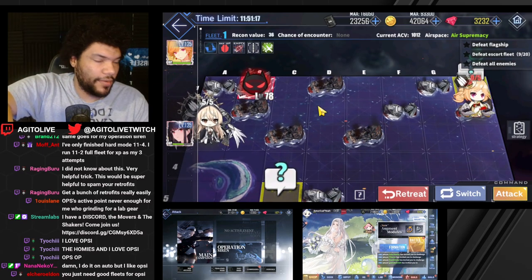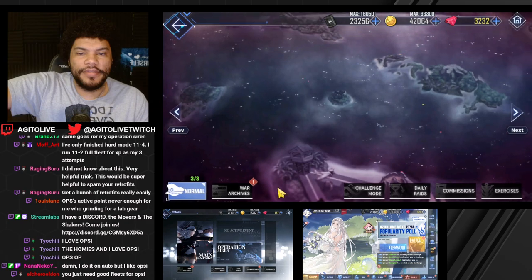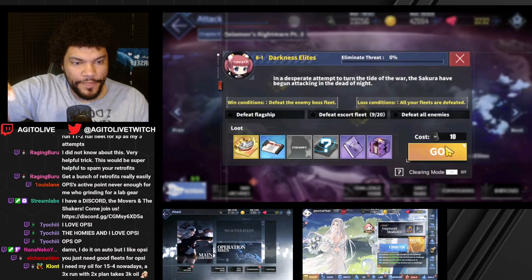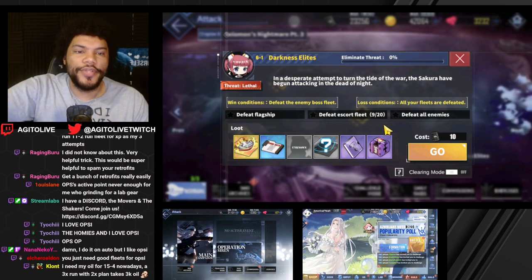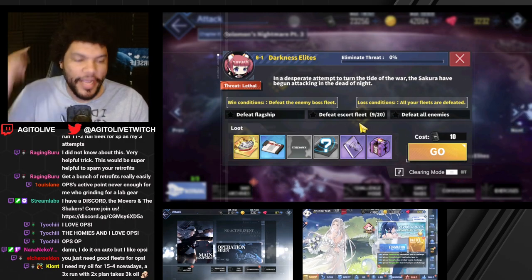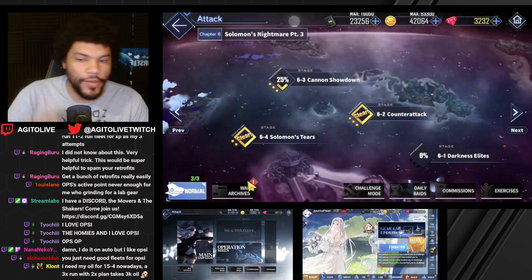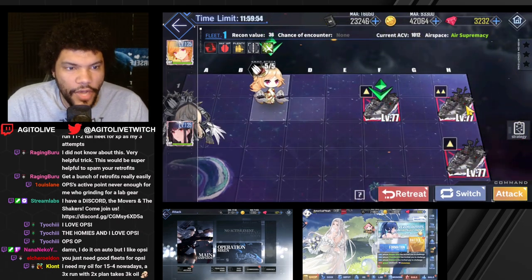If we go and kill this boss right now, we will get 'defeat all enemies' and 'defeat flagship,' but we will not get 'defeat escort fleet.' And what will happen is it will take one of our charges of hard modes for the day. However, what you do instead is you retreat. You'll see we have nine out of 20 — we killed nine mobs. So on the next clear, because we know there are nine mobs in there, we only need to kill like three of them, and then we can leave again and go back in and do a full clear and get all three stars. Remember: when you go in, it does not take a charge of your hard mode — it only takes a charge if you kill the boss. So we go and kill these three.